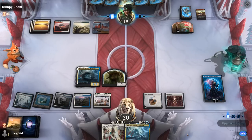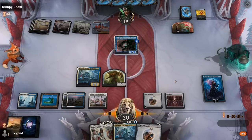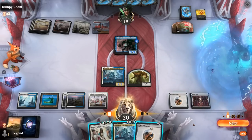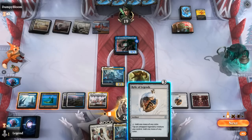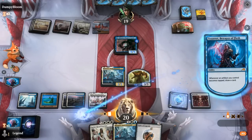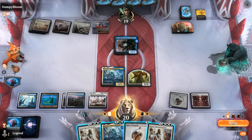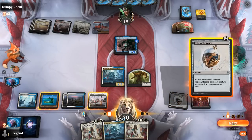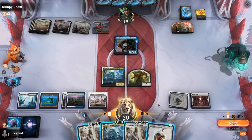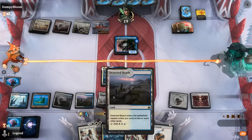We draw to find another Reconstruction. Overseer would not get countered by Jinn, so we have to go for Relic first, then Reconstruct for X equals one — not very exciting. Alternatively, we get Reconstruction countered and play another Relic as a card draw engine. We prefer that plan, so we Reconstruct for zero to bait the counter, and it gets countered anyway. We then play Relic and start drawing.